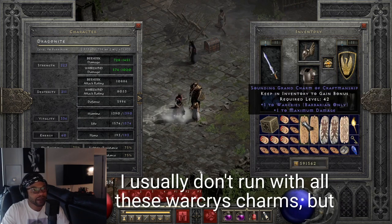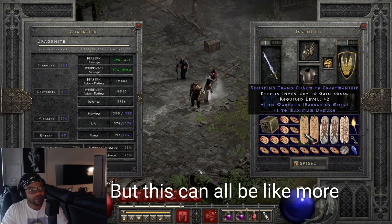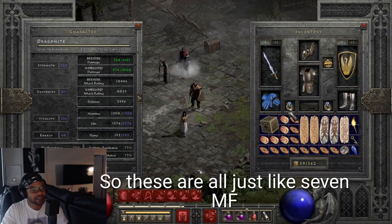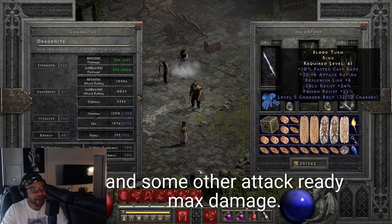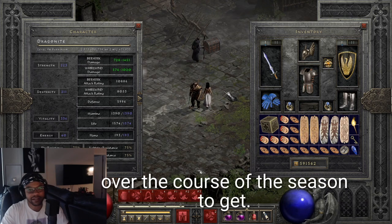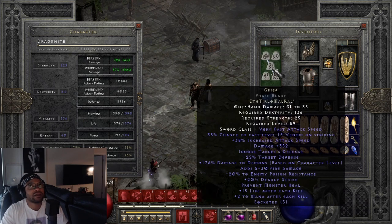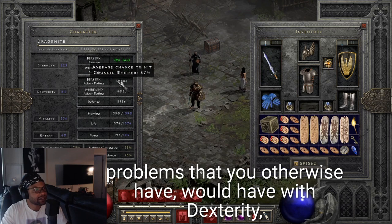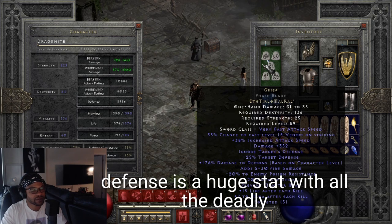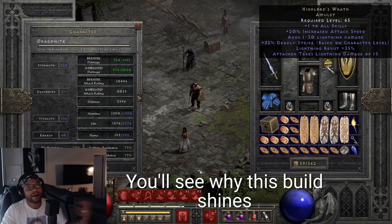I don't usually run with all these War Cries charms, but I have them so I wanted to test that out. This slot can all be more MF charms instead. These are all seven MF with some attack rating and max damage. With Grief, a lot of problems you'd otherwise have - with dexterity for example - you just don't really have. Ignores target's defense is a huge stat, along with deadly strike and crushing blow.